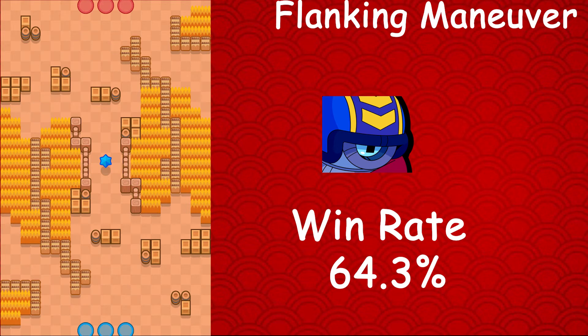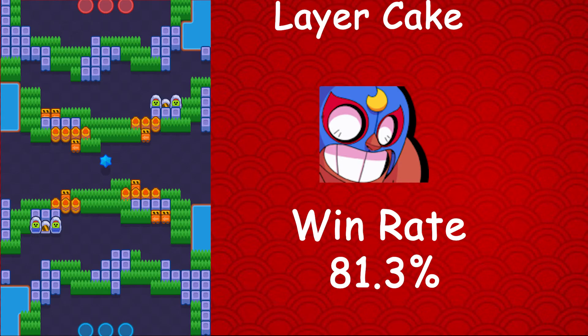Moving on to the final trophy road brawler, Stu — whose best map is Flanking Maneuver. Stu has a 64.3% win rate, a 0.8% usage rate, and a 0.5% star player rate. Moving on to the rare brawlers: El Primo's best map is Layer Cake, where he has an 81.3% win rate, a 3.1% usage rate, and a 1.5% star player rate.